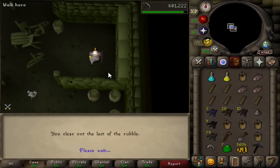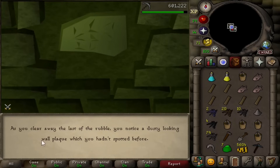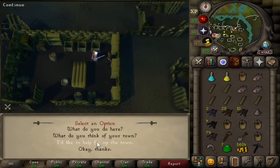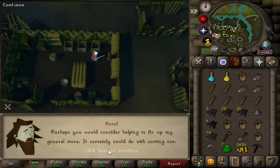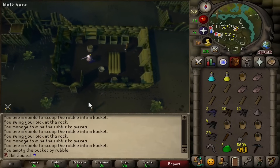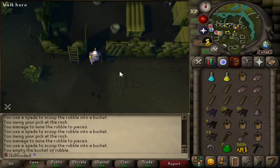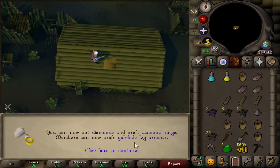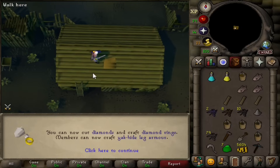That's the last of the rubble done — as you clear away the last rubble, you notice a dusty wall plaque. Finishing the project at the inn. 'Like to help fix up the town — please fix the roof, then the walls, come have a chat with me.' Now here we use nails — I'm going to drop the Black Nails on the ground because we may need them. Oh shit, we just got 43 Crafting from that. We're going to cut Diamonds and craft Diamond Rings, and craft Yak Hide Leg Armor. Diamonds and Diamond Rings we can do, but Yak Hide is locked behind completing Fremennik Trials and then starting Fremennik Isles, which is locked because we don't have the Rune Axe. Level 43, nice one.